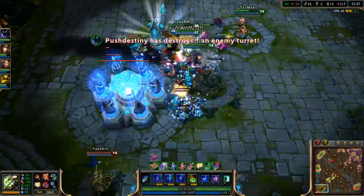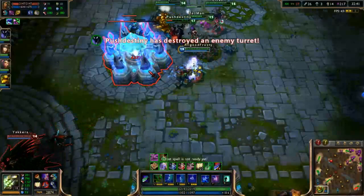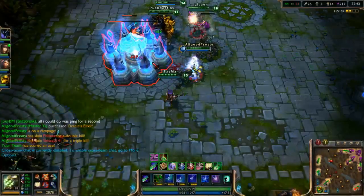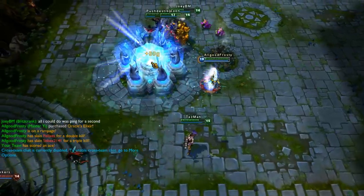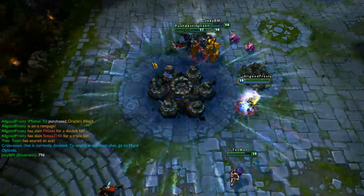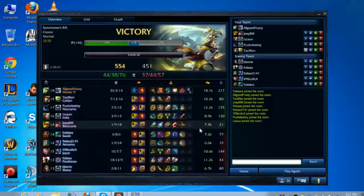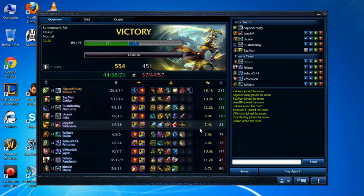Using Lich Bane charges to take out the turret instantly, then take the base, say GG. And that is the tutorial for AP Master Yi — obviously, as you can see, a hyper carry who will carry you out of elo hell if you play him properly. This is FrostySnow and I will see you guys later.